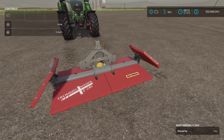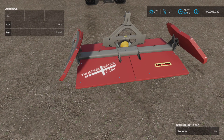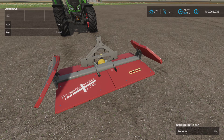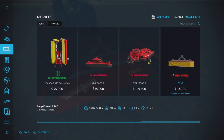Apologies if I butchered the name — yes, Tomal my Meyer or Mayor, yeah definitely looks German. Let's see where we're going to find it: under Tools and Mowers, and there it is — the Sep Nusel F240.